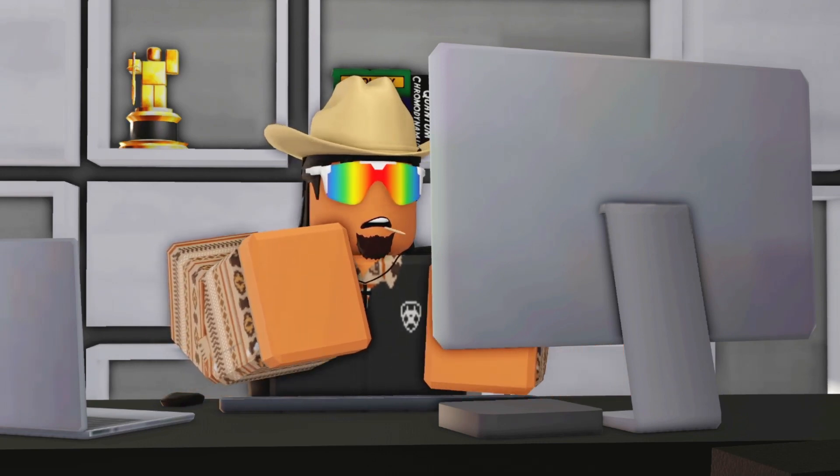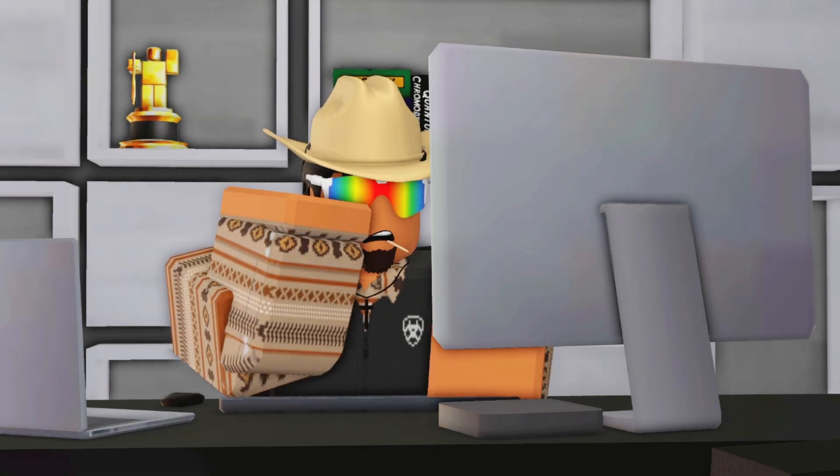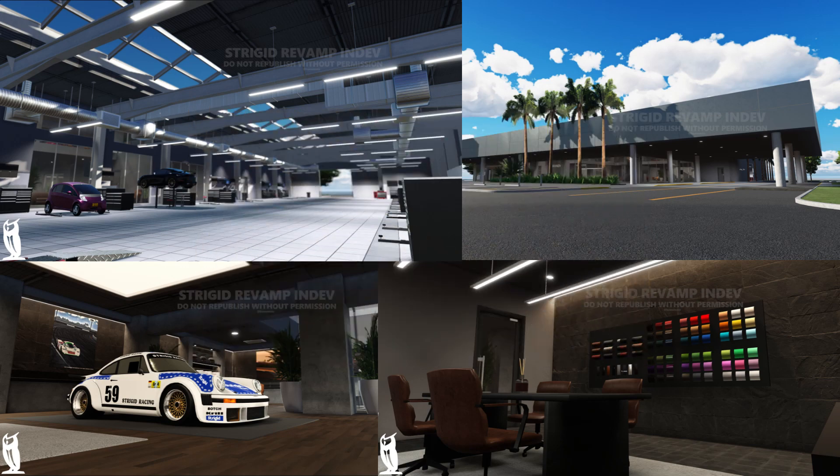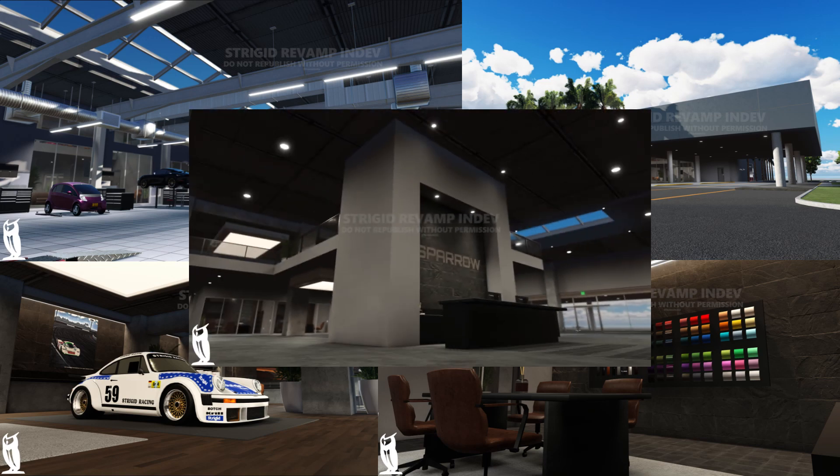Back to the Lamborghinis — they look really cool and sick, and it would be a treat to have them come into game. Here we have the Sparrow Motorsports dealership. We've got the Porsche over here with new textures and new lights — it looks a lot more realistic. There's a shop area where you design and upgrade cars, and here's the outside of the dealership — really sleek in design. The front desk looks really really nice, like what a dealership should look like.